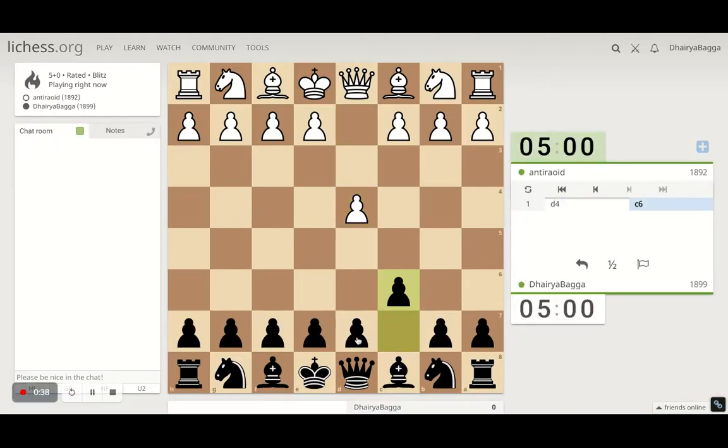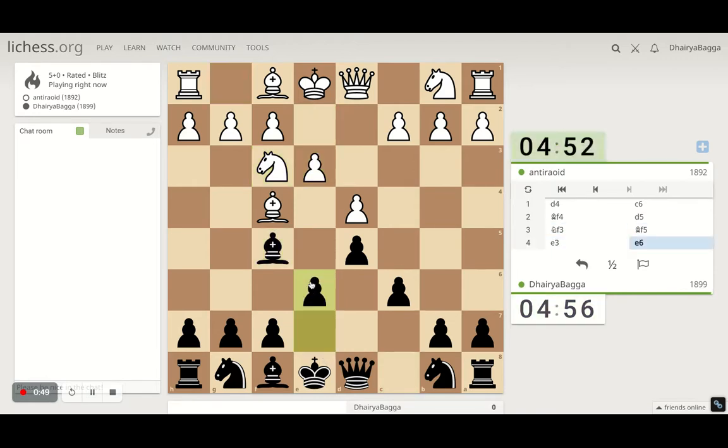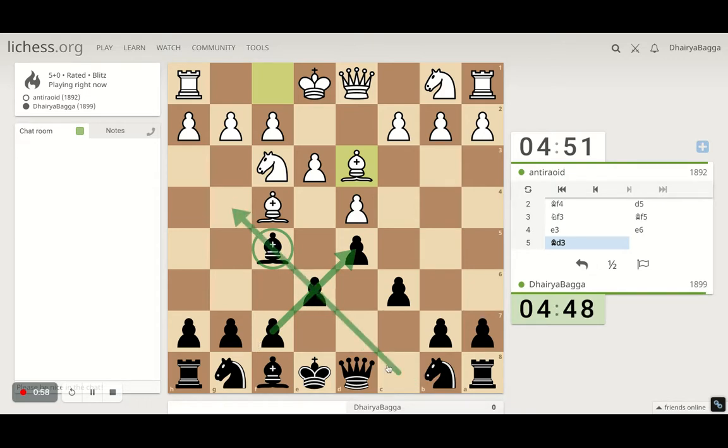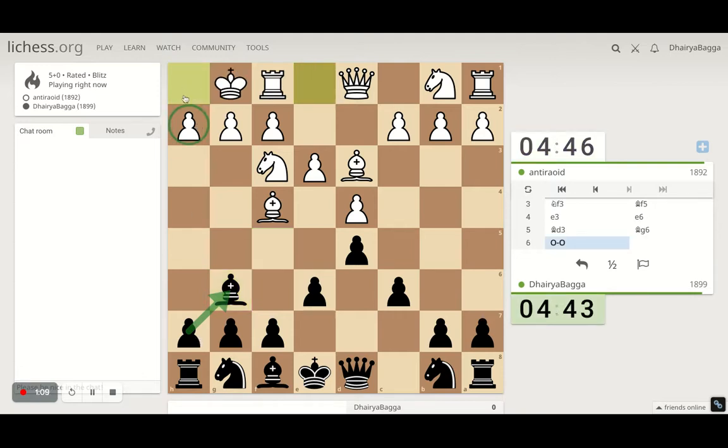I've got the black pieces and I'll play the Caro-Kann defense, which starts with c6 followed by d5. I can develop the light-square bishop first to f5, then play pawn to e6. It's important to take the bishop out before closing the diagonal and creating a pawn chain — otherwise the bishop is never out. If the opponent opens it, you bring the bishop back to defend, and open up h5 for a later attack.